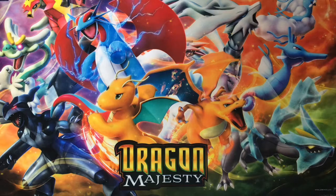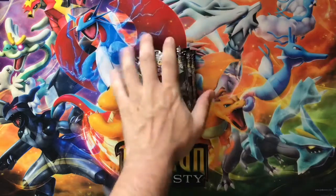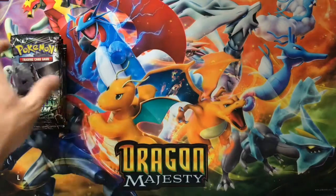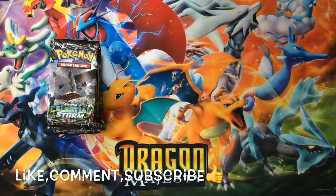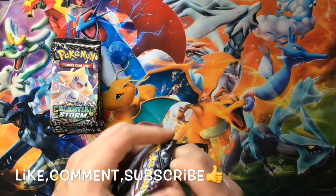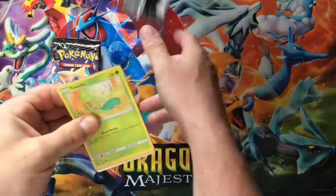What's up everybody, welcome back to the channel. For today's video I've got a whole stack of Celestial Storm booster packs. I did run out of my Unbroken Bonds, which is the newest Pokemon set, but I had some backup Celestial Storm. Let's go ahead and start cracking them open and see if we can find that Rayquaza hyper rare card — I've been wanting to pull it on the channel for a while now and never got the chance.